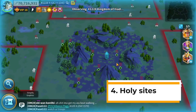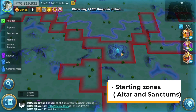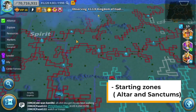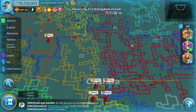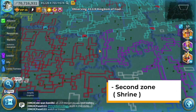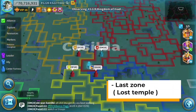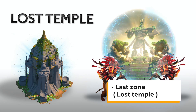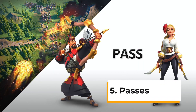Number four: holy sites. The holy sites you are going to see in the starting zone are the altars and sanctums. These holy sites will open up based on your monument progression. As you move towards the center, the second zone, there will be a shrine as the holy site. And as you move towards the middle or the last zone, you will see the lost temple. Capturing these holy sites will give your alliance a buff.